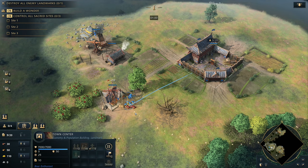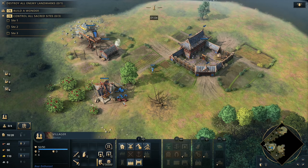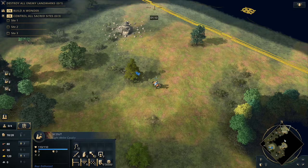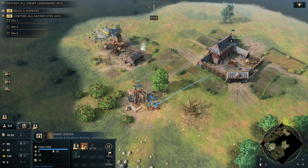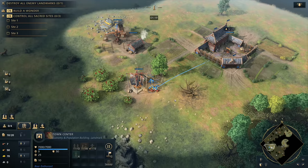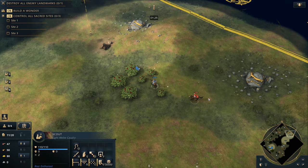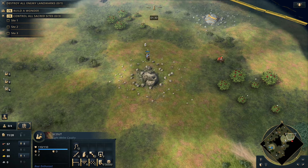We're going up to eight villagers on food for this mill. This is going to enable us to build up a nice little food bank because we're going to get an Imperial Official out. Essentially what we're doing is timing our Imperial Official with our wheelbarrow. You can see right now we're up to 120 gold, and our Imperial Official is about to come out because it costs 50 gold. This is the brand new patch where the Imperial Official cost has been changed from 100 down to 50. So all you need to remember: eight on food, then into the Imperial Official.